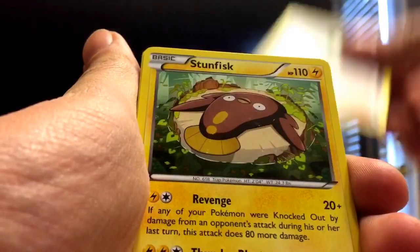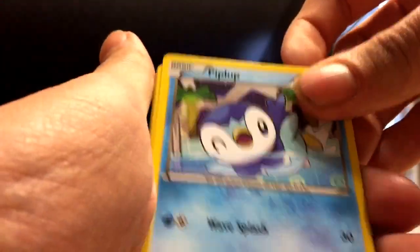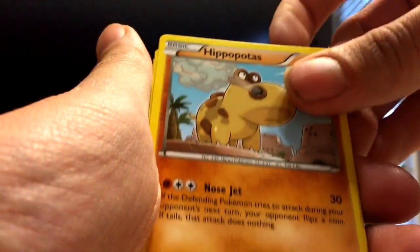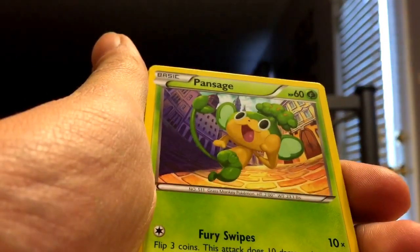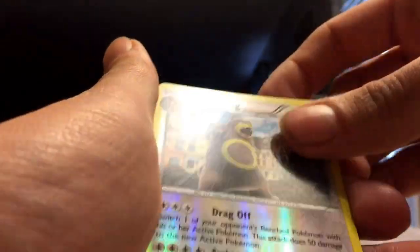All right, we've got another Fisherman, Stunfisk, Snorlax, Doduo, Piplup, Hippopotas, Pansear, Ralts, Ursaring, and a Simisage. All right, two more packs to go.